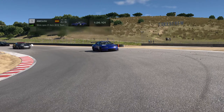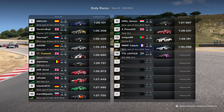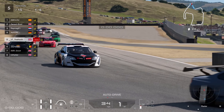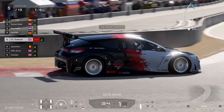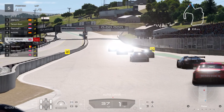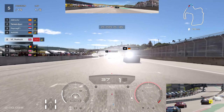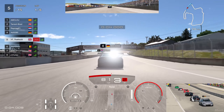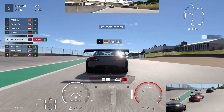Welcome back to the channel for another Gran Turismo 7 video. We're back with Daily Race B — the current new daily B this week is at Laguna Seca, six laps, in Group 4 on racing soft tires, which is a nice change. However, it does kind of help some of the power cars a little bit — it probably would have been a bit more balanced on racing hard tires.